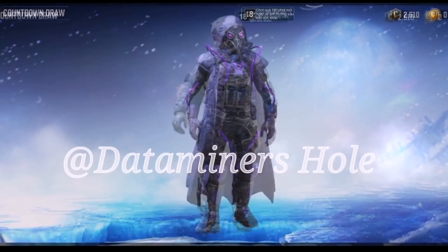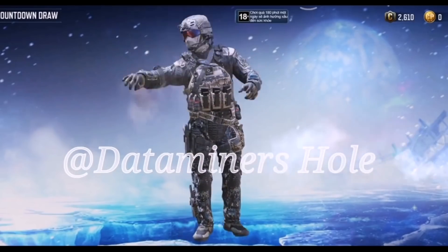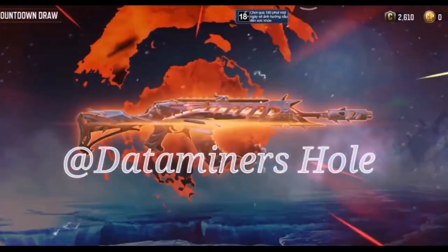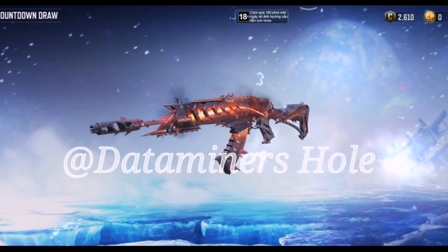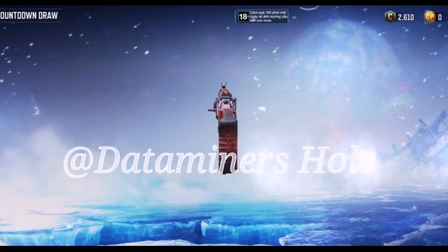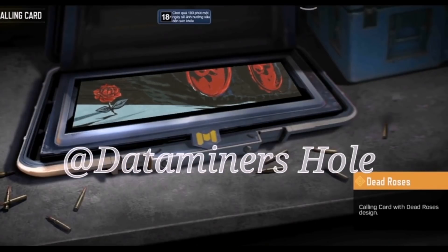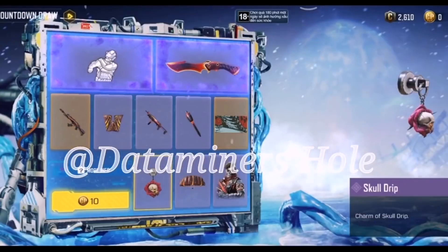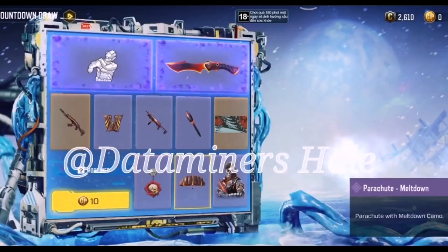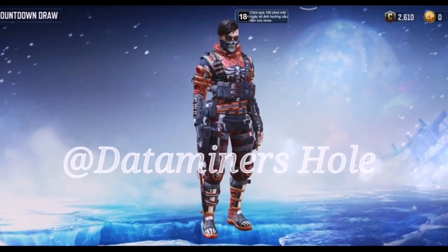On to the next draw — starting with an emote where the guy's whole right arm is on fire. Then we have the return of the Meltdown skins: first on the knife, then one of the most popular legendaries ever — the AK117 Meltdown is back, one of the best reactive skins in the game. We also get Meltdown on the wingsuit, on the HT40, and on the thermite. There's also a calling card — pretty simplistic for a legendary — and the Skull Drip weapon charm, plus the parachute in the Meltdown skin.